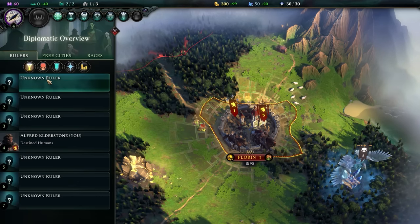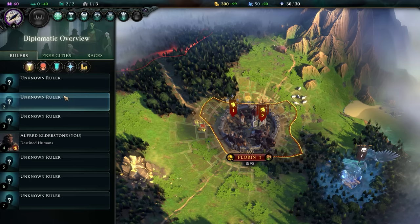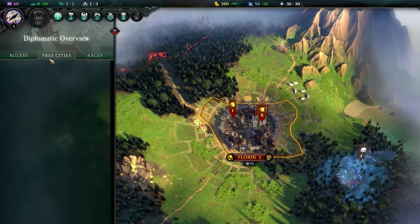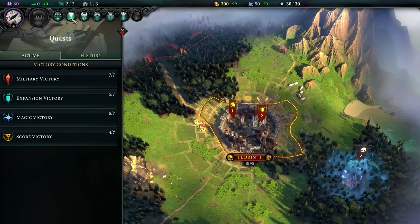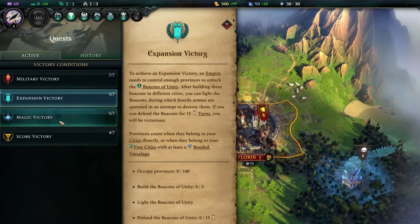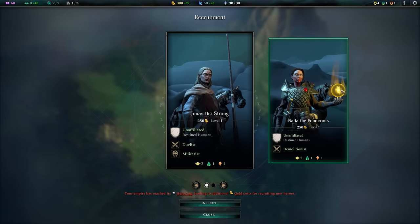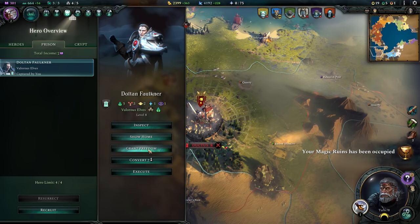Below these you have a number of different buttons that show you a ton of information. The diplomatic overview shows you all the other player factions in-game and your relations with them — clicking on any one will open a more detailed view and let you get straight into diplomacy. You can also view free cities you know of and all the different races you've discovered. The quest tab will show you any active quests, which can be picked up from heroes, other players, free cities, or just randomly encountered on the map. You can also view all the different victory conditions and what position you are in for each. The hero overview shows you all the heroes you have in your faction and allows you to recruit more if you have the capacity. If you have captured any enemy heroes post-battle, you'll be able to find them in the prison.